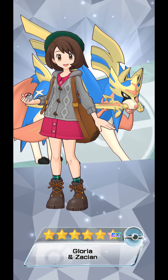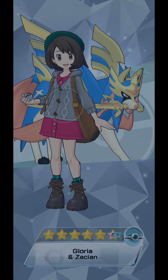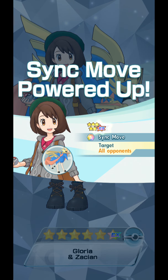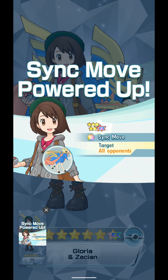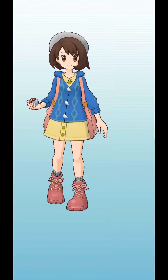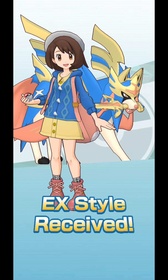And now she is a 6-star EX sync pair. Guys, every striker, once they reach 6-star EX, their sync move will become able to hit every single opponent out there — only for strikers. If they are support or tech, it's a different effect. Gloria is now a 6-star EX sync pair.